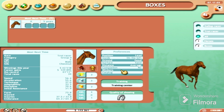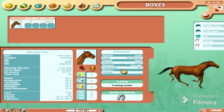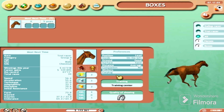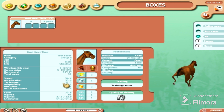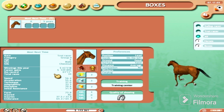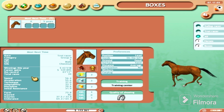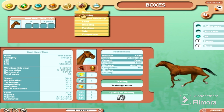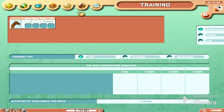His preferences show he likes to be on the left lead, prefers good sand surfaces, likes average distance, no companion, and we're still figuring out blinkers or earplugs. Statistically his speed and acceleration aren't great, but $42,000 in winnings this year is still not bad. He has 39 total races and most of those I don't think are from my time with him.